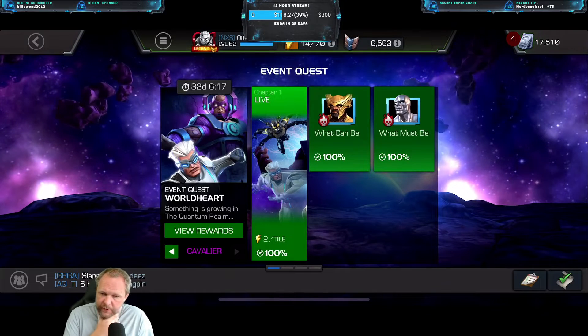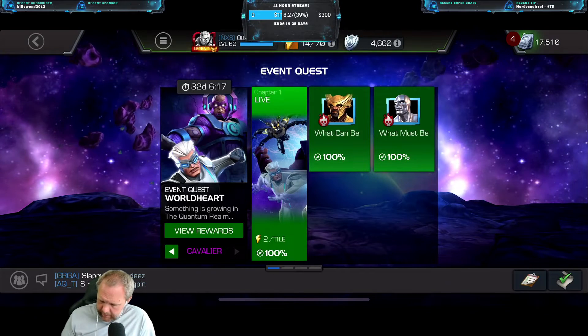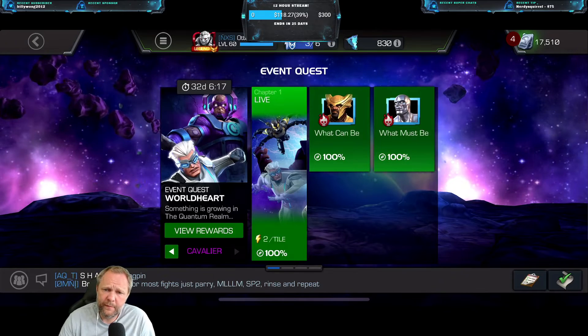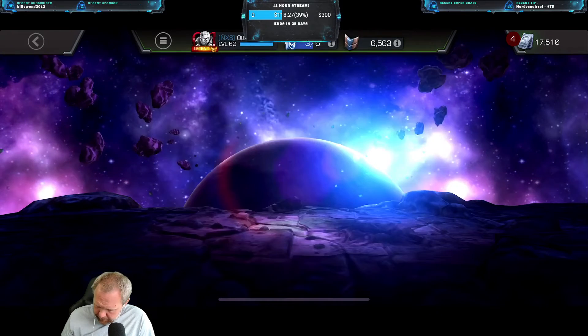Hey guys, and welcome back to Otter MCOC again. This time it's time for Cavalier 1.2, the Silver Surfer one. We're going to make a walkthrough like we did with the Heimdall one, with the Cosmic one. And let's go through the quest.